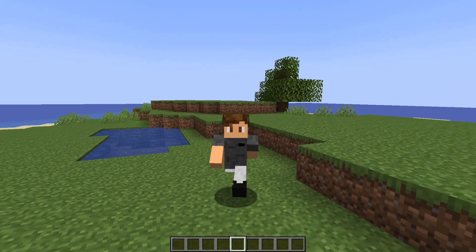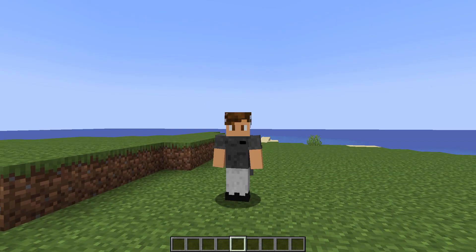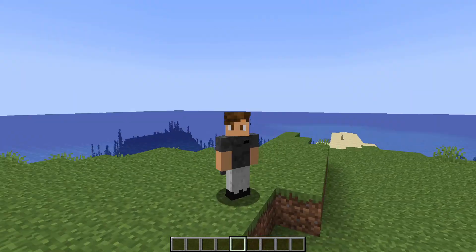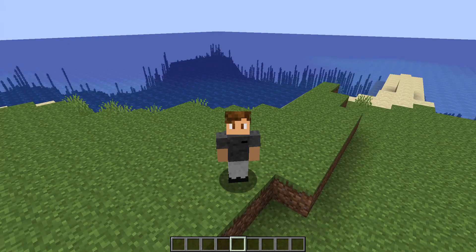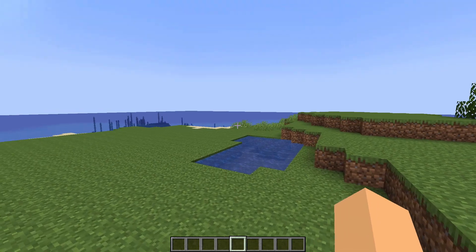For a long time people have been asking how to combine enchantments with custom names. The process is quite easy because it's really just combining tags into one item. You could have the enchantment tag, the unbreakable tag — any tag that works with items can be combined into one item.